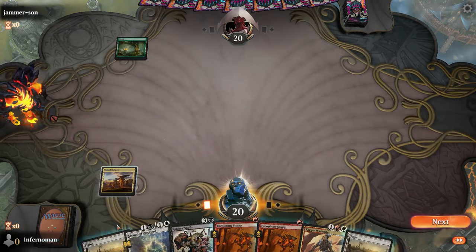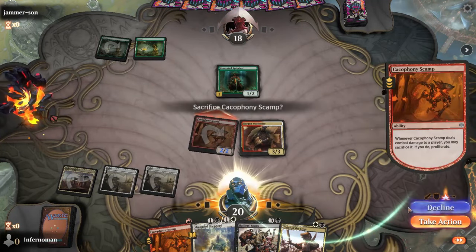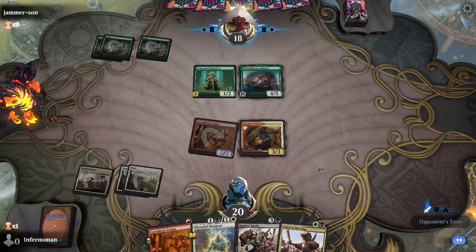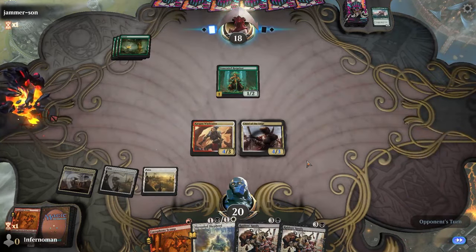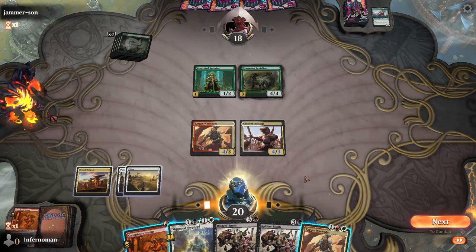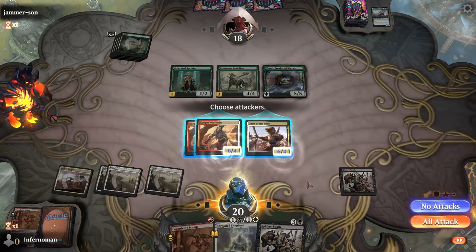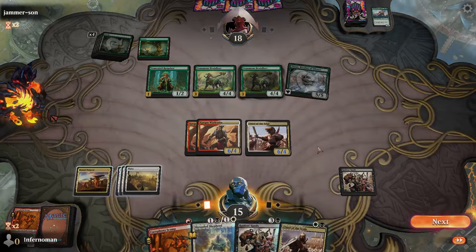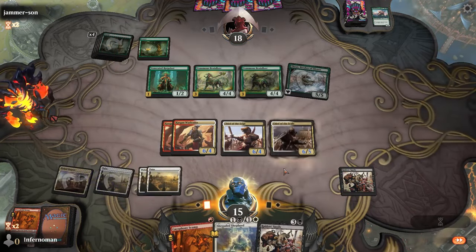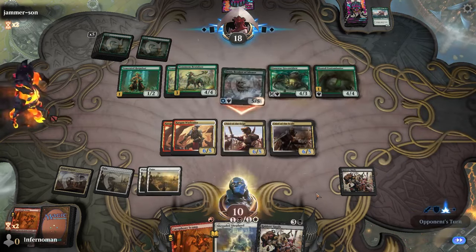For strategy, winning with Warriors mostly comes down to playing fair Magic — play everything on curve, build up your army, pump up your creatures, and overwhelm your opponent before they can react. If you know something threatening is coming, use Duress and Mardu Charm to disrupt their game plan. Duress is great early but may not be ideal mid-to-late game unless you know your opponent is holding a key counterspell or wrath. Mardu Charm is flexible — damage a blocker, make extra warrior tokens for chump blocking, or instant-speed disrupt their hand.